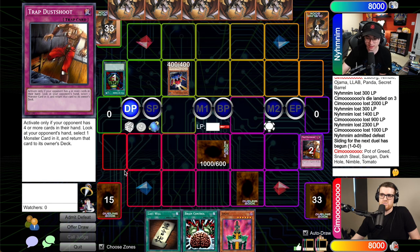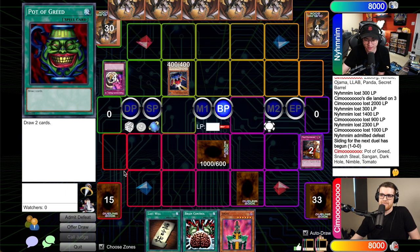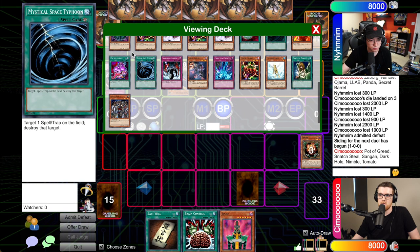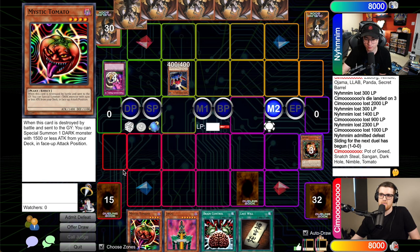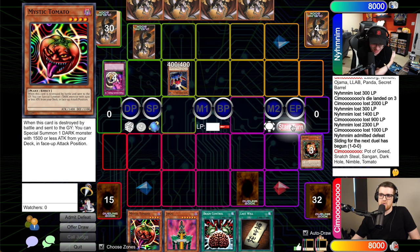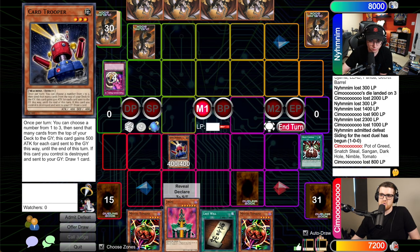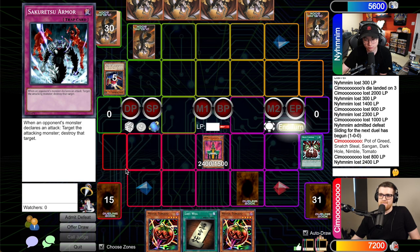Alex attacks into the face-down with a 1900 Card Trooper. The rest of Alex's hand is known: Nimble Tomato, Snatch Steal, Dark Hole, and one unknown card — it's Sangan. Sangan triggers on destruction and Alex searches, grabbing a Tomato. Alex goes to main phase two, sets a back row, and passes — scared to lose to Stein. Brain Control on the Card Trooper — Gage tributes for Jinzo. Jinzo is powerful. Alex draws — main phase. He now knows Gage has Snatch Steal, so why would you summon Jinzo into that? Gage activates Snatch Steal and takes Jinzo. He then summons Witch of the Black Forest, attacks for 1100 and 2400. Gage is now under Stein threshold. Main phase two, Alex just passes.